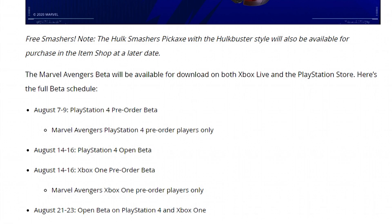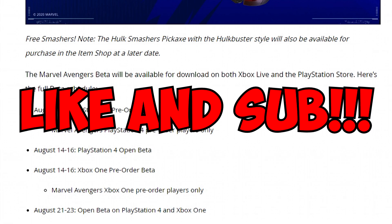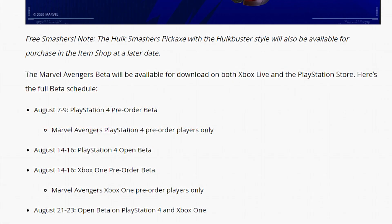That's how you get the Hulk Smasher pickaxe for completely free in Fortnite Chapter 2 Season 3. If this video helped you, drop a like and subscribe with notifications on, because I live stream every single day and make all kinds of Fortnite tutorial videos. I'll see you guys in the next video, peace!